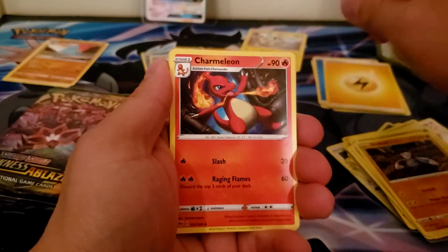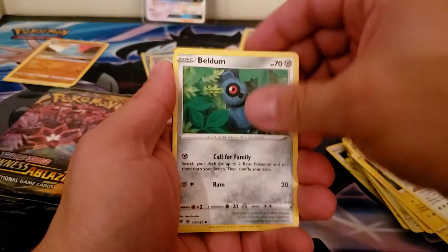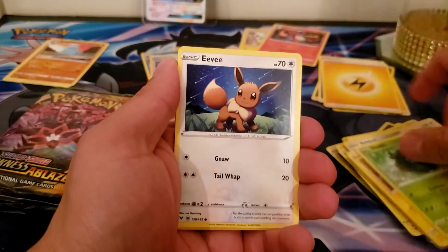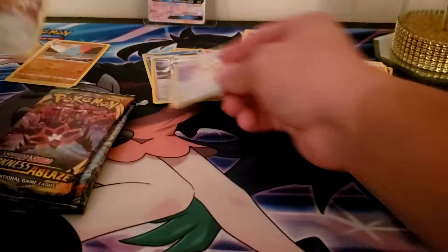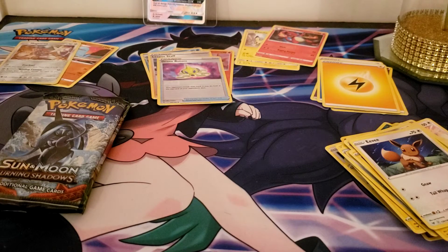Lightning — Charmeleon, keep that Trump Card, Beldum, Blitzle, and a Malamar. All right, let's open up the second one — going into some Darkness Ablaze.